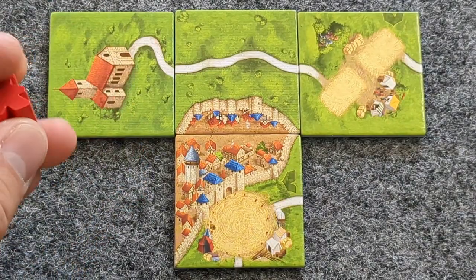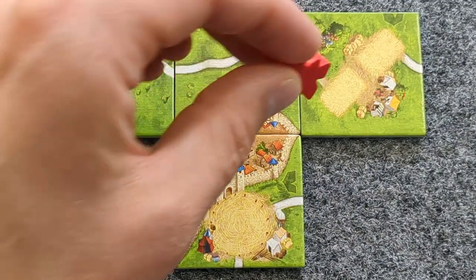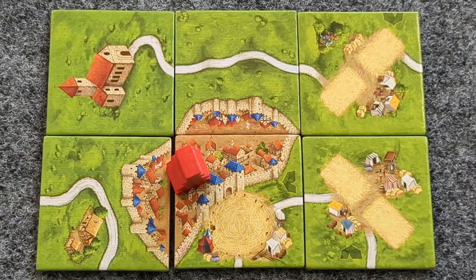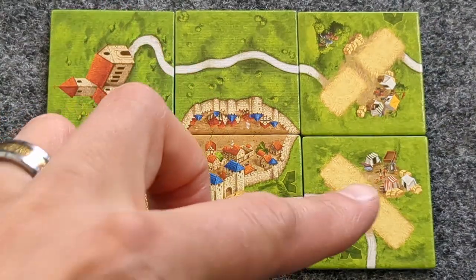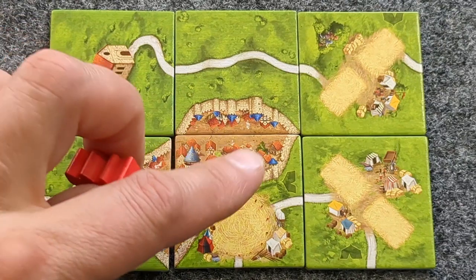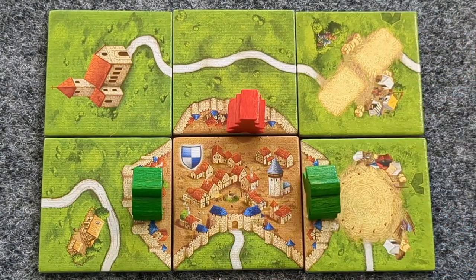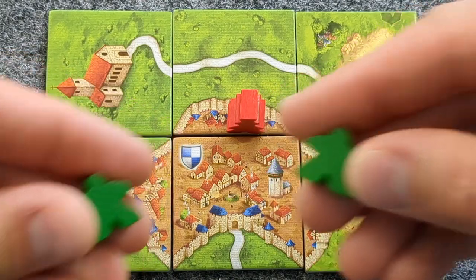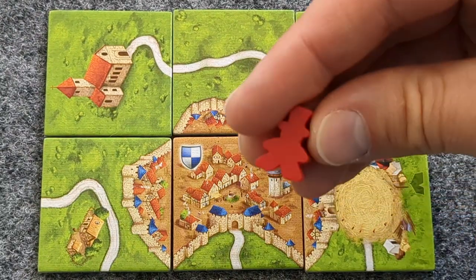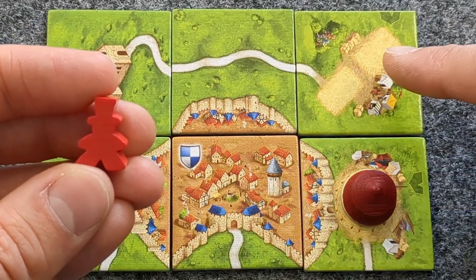A Ringmaster is just like a regular meeple — he can be placed on a monastery, a road, laid down in the field, or placed in the city. He cannot be part of a pyramid. When a feature that the Ringmaster is part of gets completed, first score that feature as normal. Then for each Circus and Acrobat tile that the Ringmaster is on or adjacent to, score 2 extra points. If the Ringmaster did not have majority of a feature, the one who holds majority scores the feature points, but the Ringmaster still scores 2 bonus points for each Circus and Acrobat tile it is next to — whether there's a Big Top, Acrobats, or not.